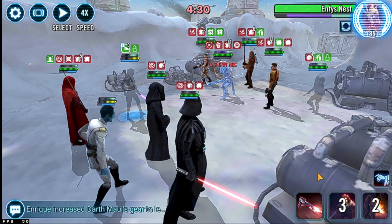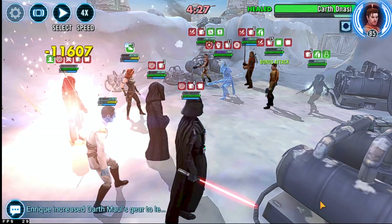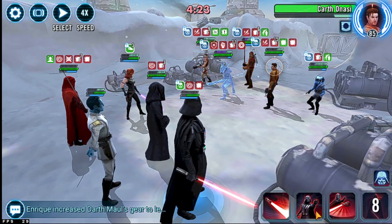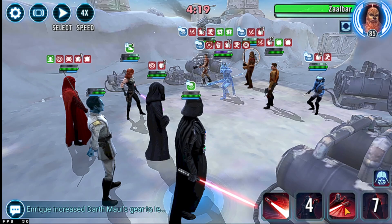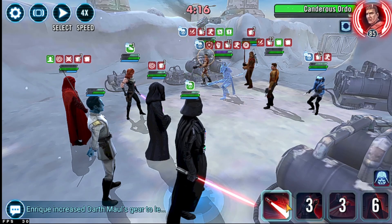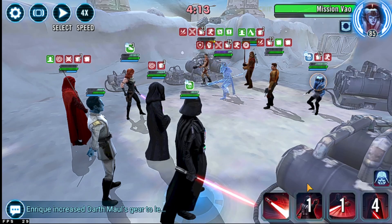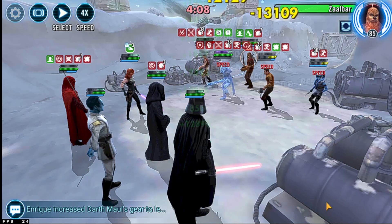As soon as Thrawn went first, I swapped turn meter with Mara Jade first. The reason being is you can immediately start getting some staggers out on the field — her third ability does an AOE shock and stagger, so we can immediately start getting that out on the field.